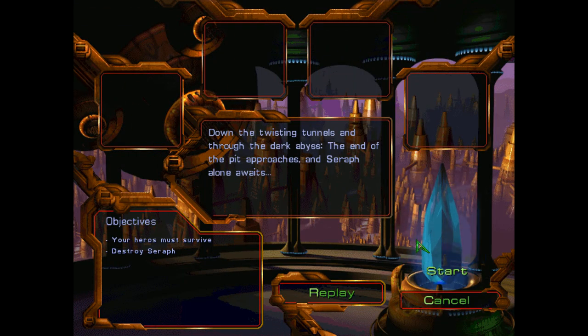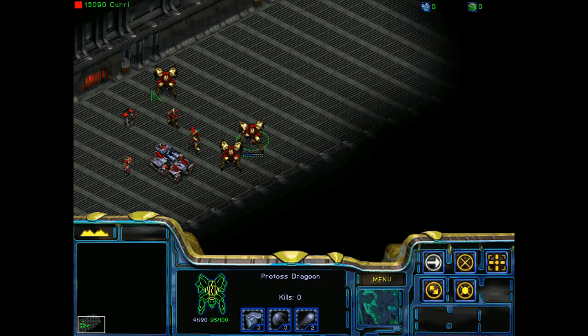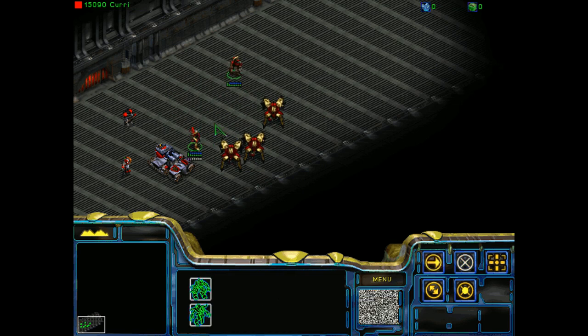I am going to go ahead and just go right into it, because I think this is a small map. Down the twisting tunnels and through the dark abyss, the end of the pit approaches, and Seraph alone awaits. Your heroes must survive. What if we find Seraph and it's just like, wait, I just want to come on your side, I actually just want to be friends? We're in — hopefully we'll come back out. Do not worry, Rainer. We will ensure it. Now let's go kick the ass out of that Seraph. Seraph's central lair lies ahead — her energies are regaining strength. We must make haste. We're back to near full health — our Dragoons are a little wounded, but that's okay.